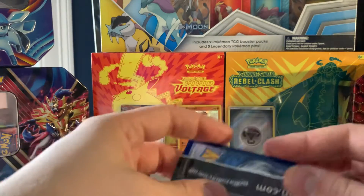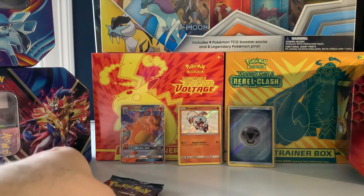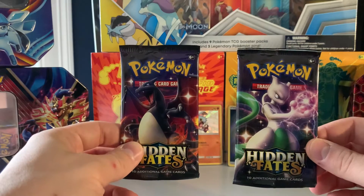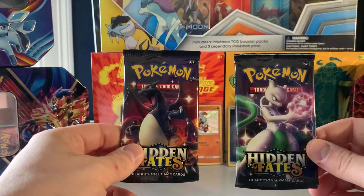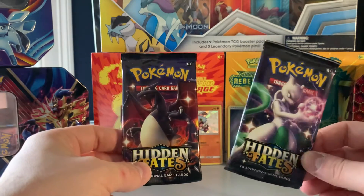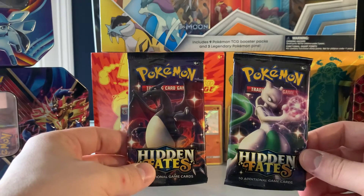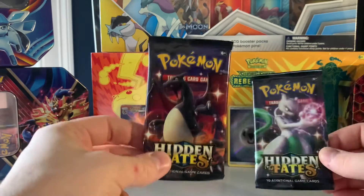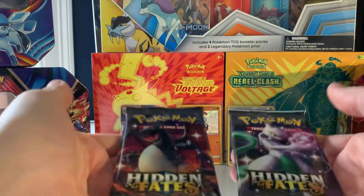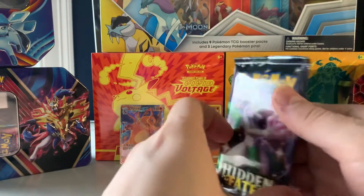We still have two packs to go. Maybe I'll get some more individual packs in the future. I know Troll and Toad has them, but I think it's like $11 a pop. I'd like a better deal than that. If I have a hankering for it, I'll buy maybe $100 worth and see what happens. I said Mewtwo for last, but I'm thinking Charizard for last. Let's weigh these out — they both feel pretty heavy. All right, we're just going to go with Mewtwo.